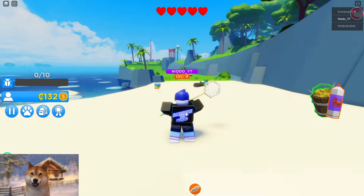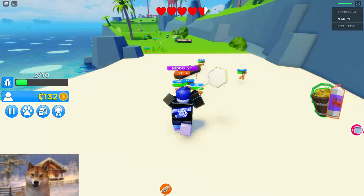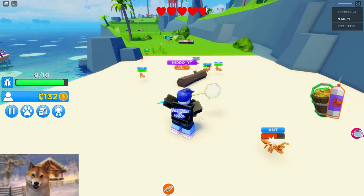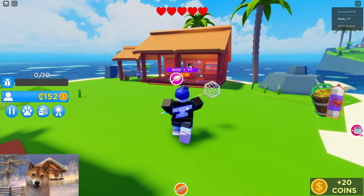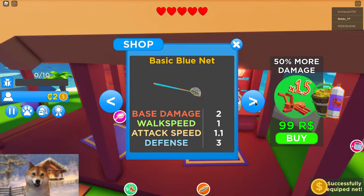I think I should catch a few more bugs then I can afford a better weapon. Let me just try to catch these. I don't know — it looks like they're attacking me! All these ants in groups get dangerous. Catching all of them — there we go. Then I have to go back and click sell again. We just sold. I think we can get another weapon right now — a basic green net!